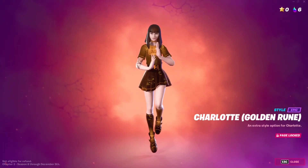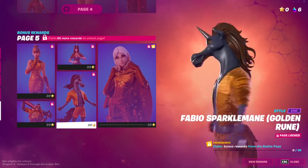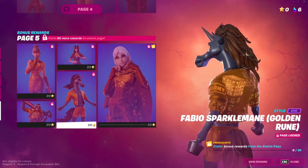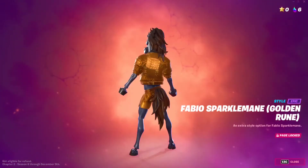Then we have Fabio Sparkle with the Golden Rune. On Fabio it doesn't appear too prominently — it's a bit hidden by the sparkliness of his jacket, but it's still there.